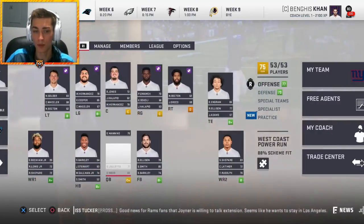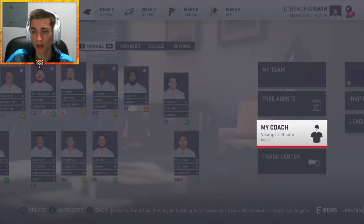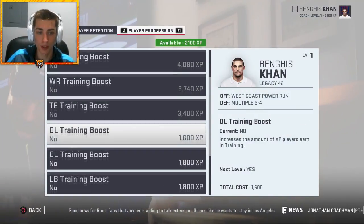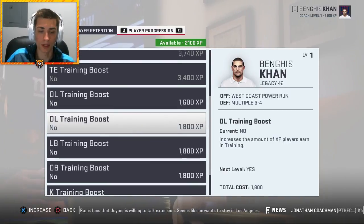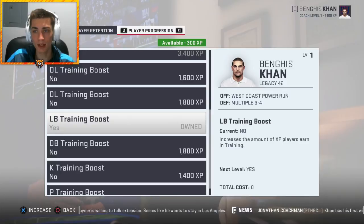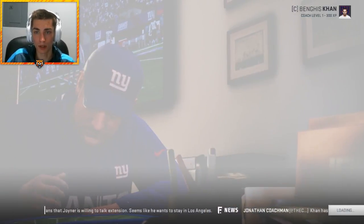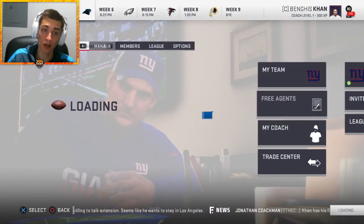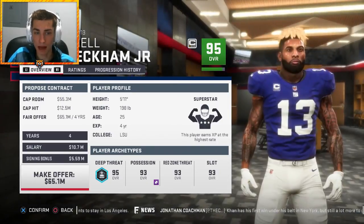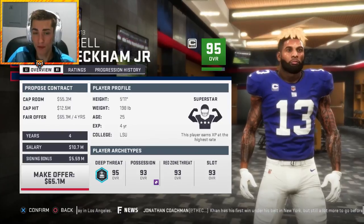JJ Watt is out for the season, that sucks for him. I have a little bit of coach XP so I'm going to use that on some type of XP boost. I think linebackers is what we're going to use it on first.